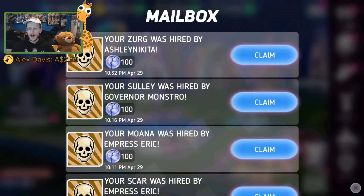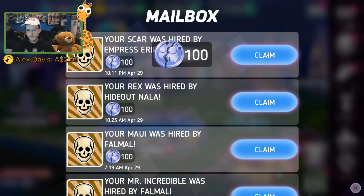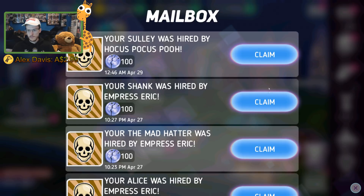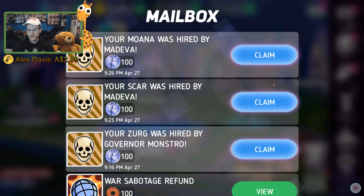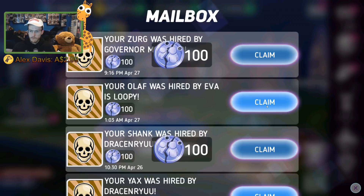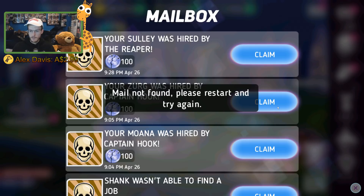We're off to a flying start then. I'm comboing it now, getting two down at the same time — juggle the clicks! I've ruined my routine. I was on a spree collecting this stuff, but the claim button's always going to be in the same place.